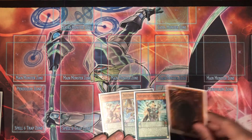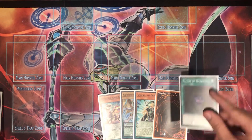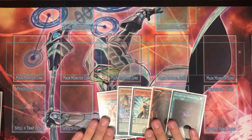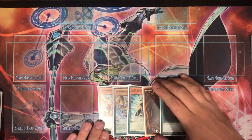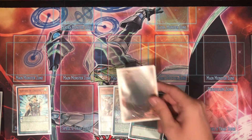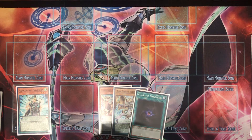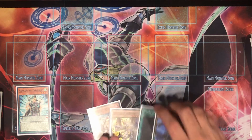We get Dark Worm, Master Pendulum, Servant, Odd-Eyes Revolution Dragon, and Allure of Darkness. We're going to scale the Servant first, then use Revolution Dragon's effect — take 500 life points and search a dragon pendulum monster. I'm going to get Odd-Eyes Arc Pendulum Dragon because that guarantees a high scale and gives another option to Allure away, compared to getting a second Dark Worm or a Draco Slayer monster that would require discarding Dark Worm.